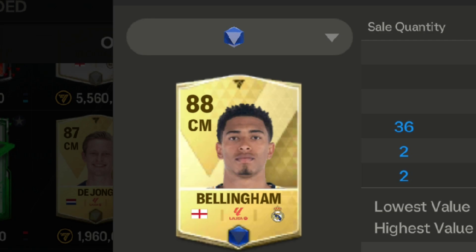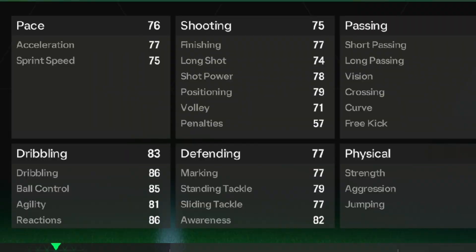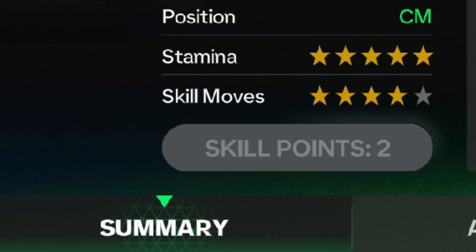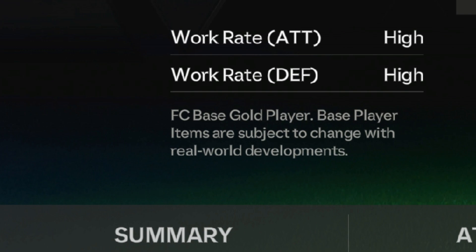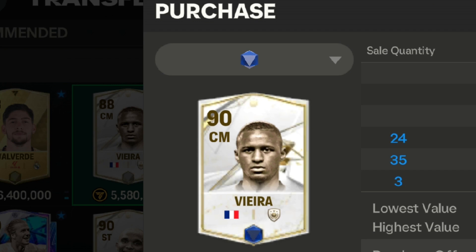Under 5 million coins, I suggest the blue version of the Bellingham card. He has good pace, dribbling, and decent shooting and defending in this price range. He has good stamina and skill moves with a high attack and defense work rate. His card market value is 5.2 million.